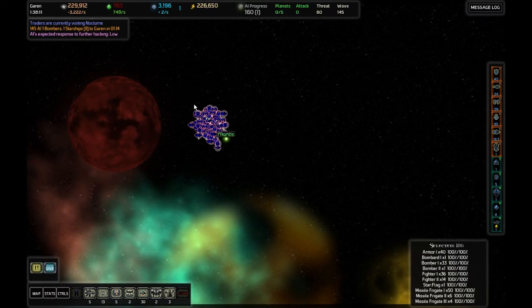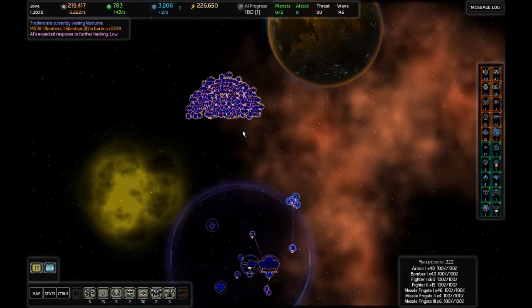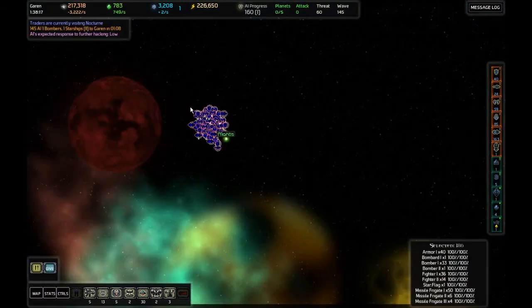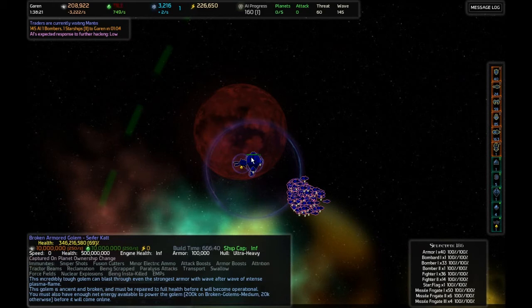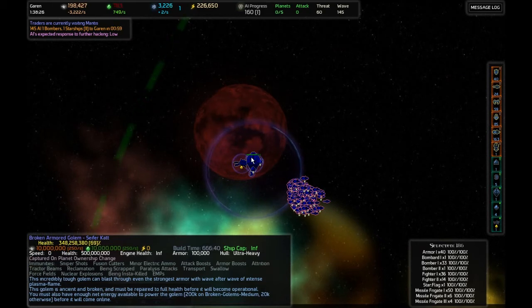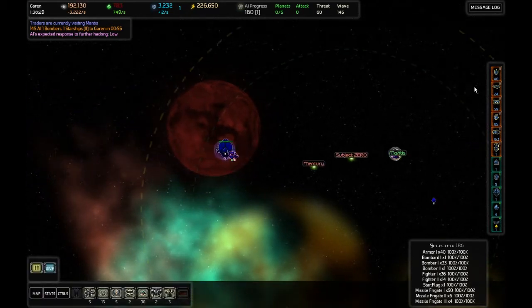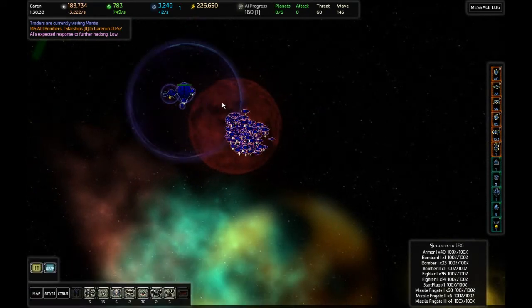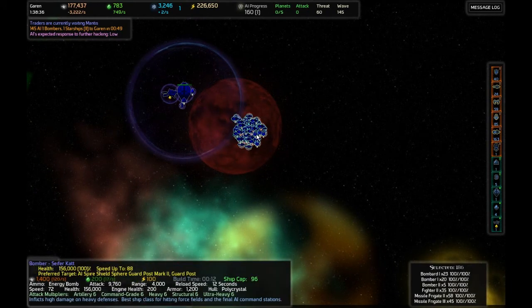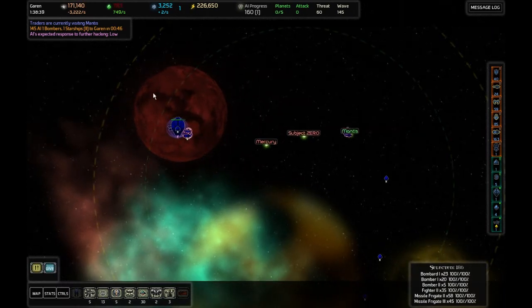I thought if I could get some tachyon microfighters, if they come along with any stealth ships, I'll steal the tachyon microfighters and then I'll have stealth ships — well, I can detect stealth ships anyway. This golem is slowly building. It just shoots things; it's really going to be acting much like the bombardment ships — a ship destroyer. It's not going to be doing much else. But if there's one thing golems are good at, it's destroying ships.